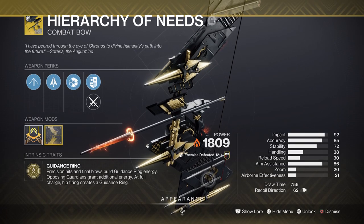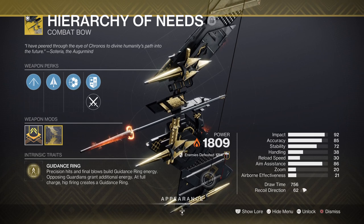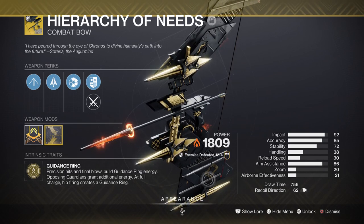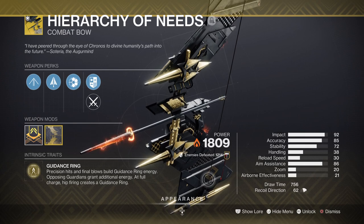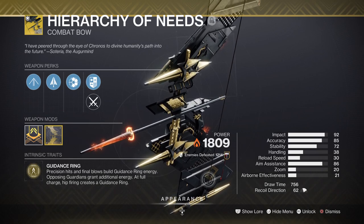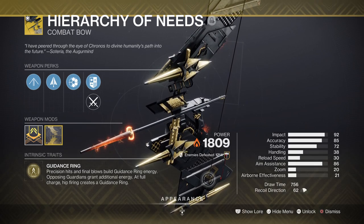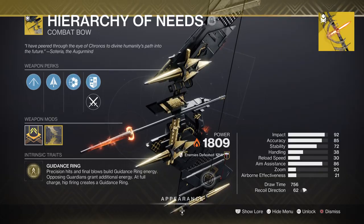For weapons, I've chosen the Hierarchy of Needs bow for its sheer power and perfect match when being used in Well of Radiance. This bow has a very high draw time compared to many other bows in the game, making it slow to fire one after another. With its catalyst applied, you can speed up the draw time to fire faster, but this is optional. The bow works very well with Well of Radiance since its slow pace pairs well with a stationary setup to maximise guidance ring usage. If you don't have the bow, Tiku's Divination is a great alternative with a 580 draw time, allowing you to fire faster and progress effects more often without the build-up needed.